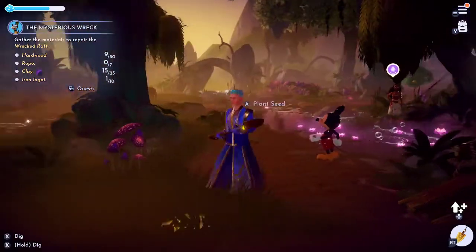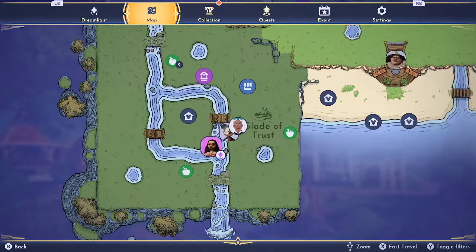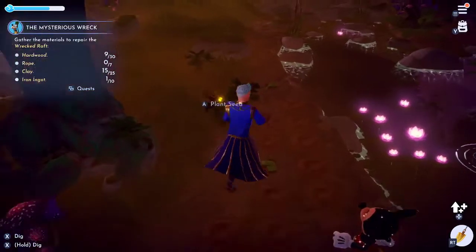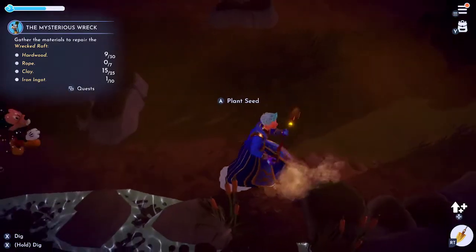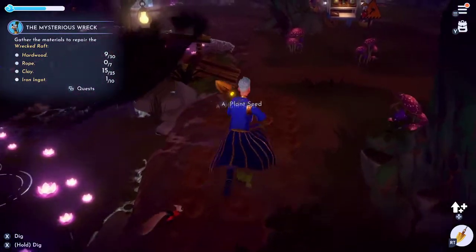Do you want to get tons of clay really fast in Disney Dreamlight Valley? Then look no further. All you need to do is head on over to the Glade of Trust with a shovel, and dig every single one of these muddy parts around the lake. It's even better if you have a digging partner with you because they'll drop you more clay.